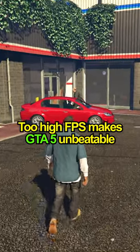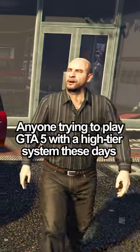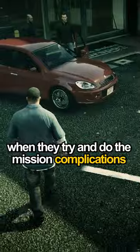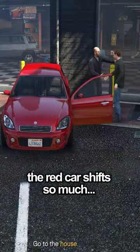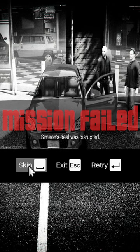Sell your new graphics card because too high FPS makes GTA 5 unbeatable. Anyone trying to play GTA 5 with a high-tier system these days will experience never-ending mission fails when they try to do the mission Complications. At anything above 130 FPS, the red car shifts so much that the game will repeatedly fail until you either cap your FPS or skip this section entirely.